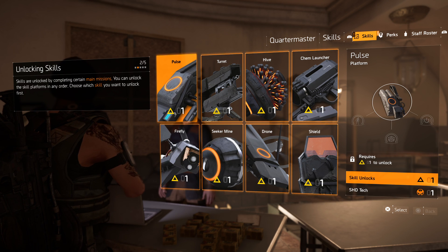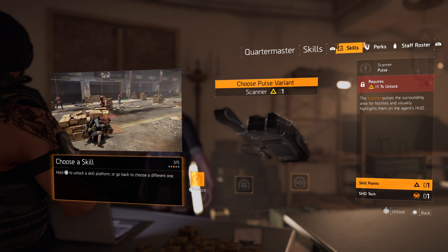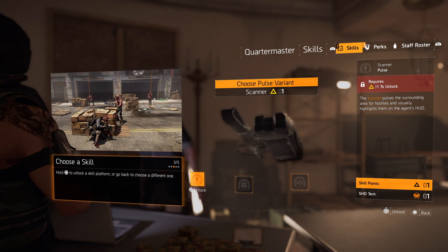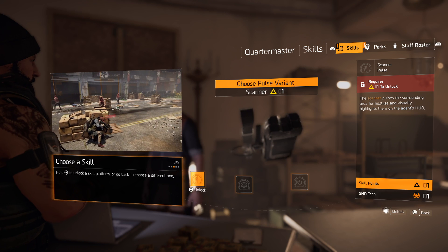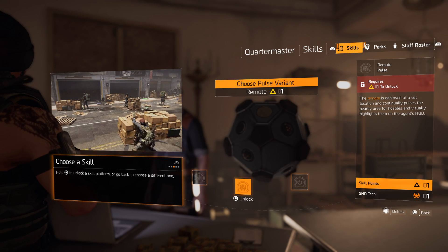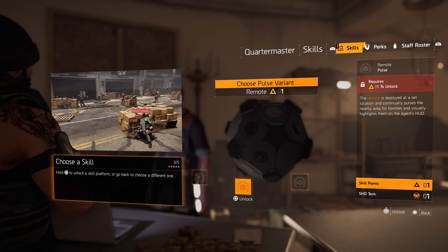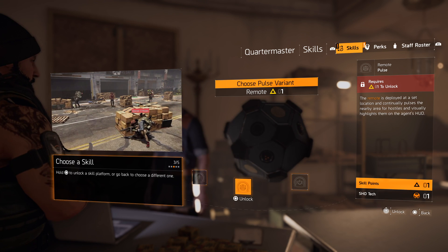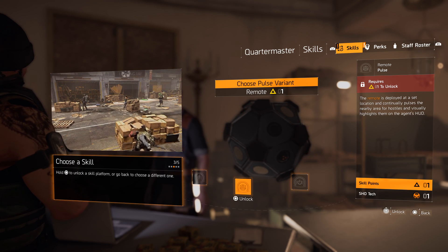Pulse — that's the scanner. That's what I liked in the first game; it kind of shows you where all the enemies are and gives a buff. You can choose some different buffs. The remote variant is deployed at a set location and continuously pulses the nearby area for hostiles, visually highlighting them.